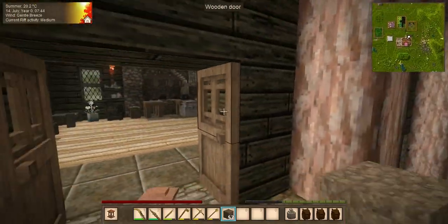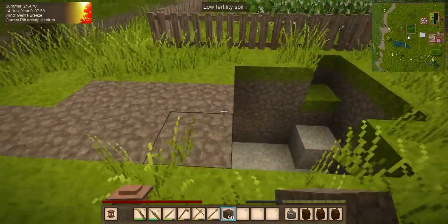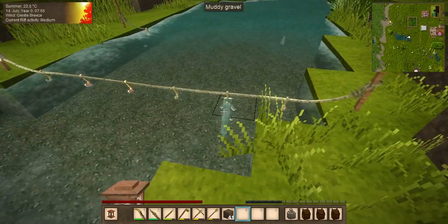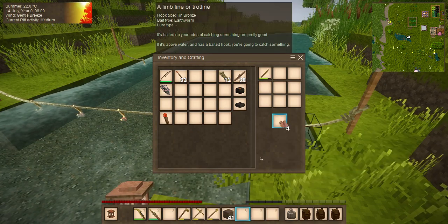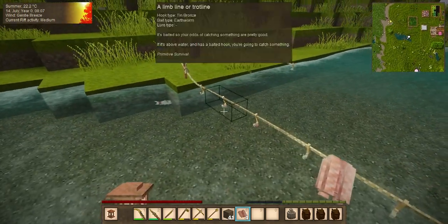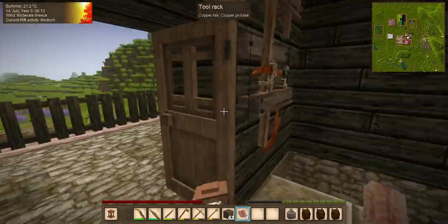I'm going to take some of our low-fertility soil out this direction. We have another fish — we have a catfish! That gives us four raw fillets. A couple days of fishing and we have some of our bait missing from some of them. I'll keep checking my fishing lines and gather up some fish.